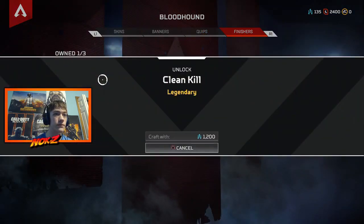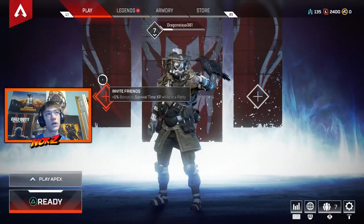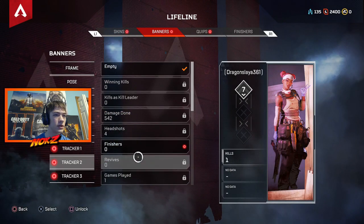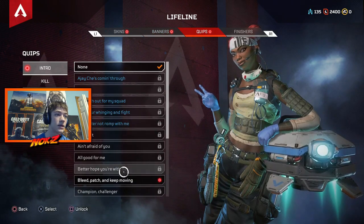Everything else you can either get out of the crates or you can use your crafting metal to unlock if you really want a certain skin or certain item — you can come over here and grab it in any of the categories just by pressing unlock.